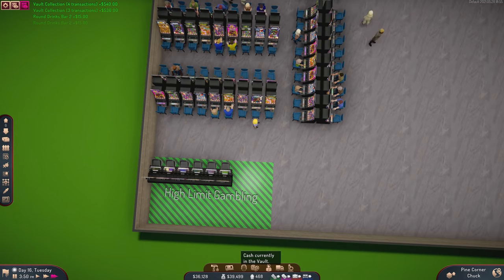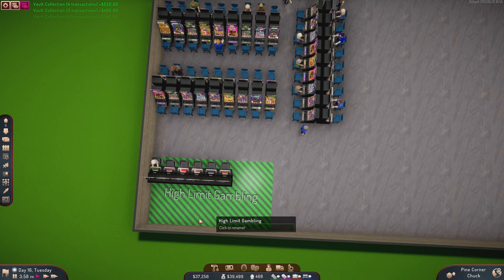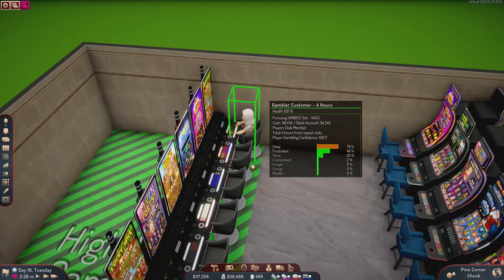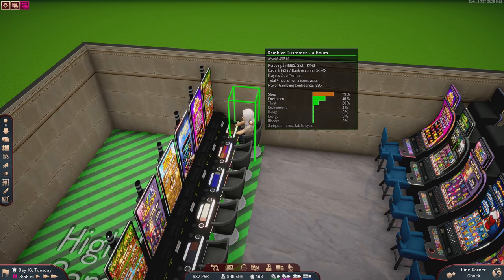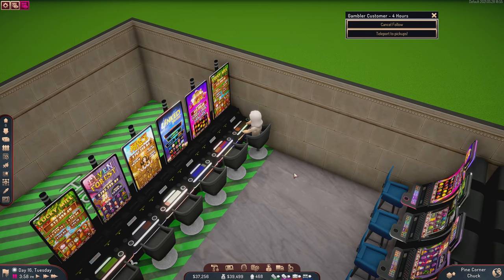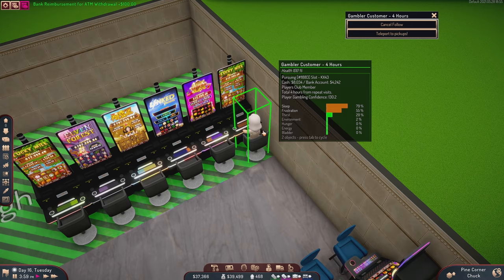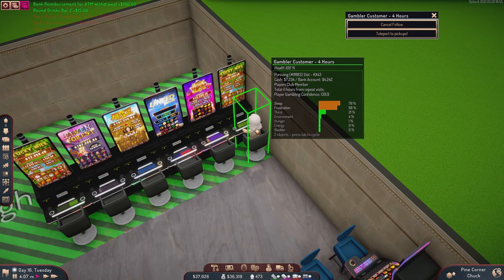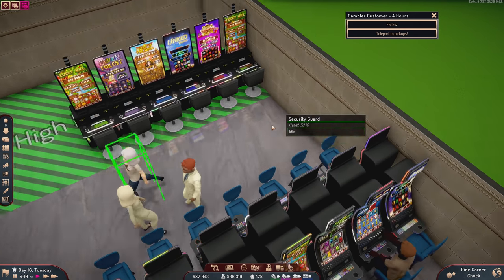We're going to want to watch the vault — we started with $40,000. Oh boy, we've got a high roller! She's got $8,000 in cash, a players club member — we gotta follow her, we gotta keep an eye on her. Oh my gosh, her frustration is probably going to go through the roof here. Yep — she's very frustrated, she's out of here.